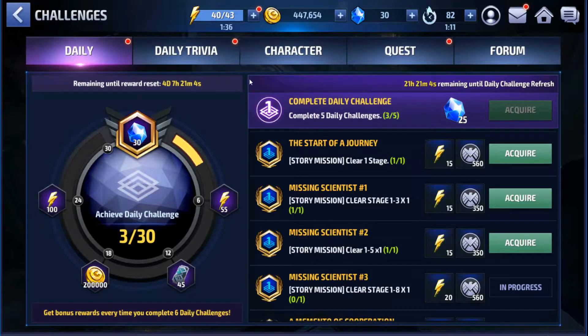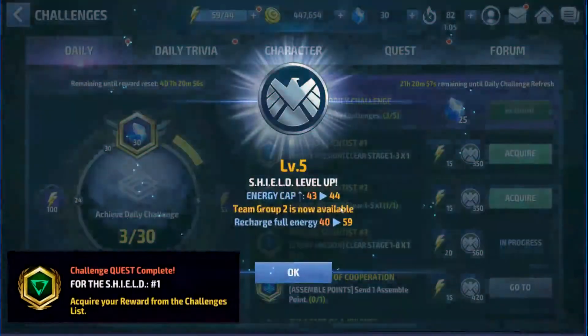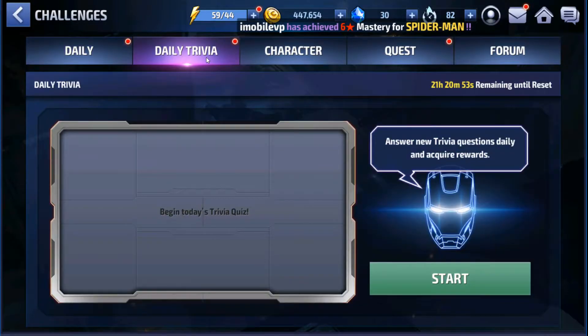Challenges — look at these every day. These are all objectives you want to complete every day. They give you free energy and account XP, which will unlock things for you and level your account up. Going into trivia, this is a relatively new feature at the time of this video that I just started doing on my main account. You'll go through and answer five trivia questions.